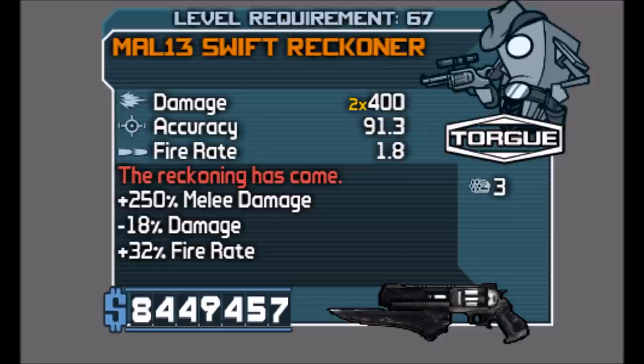The Reckoner is a Torg Revolver and the prefix for mine is M-A-L-13 Swift Reckoner — the prefix for you guys might change. As you can see there in the red text, it says 'The Reckoning has come,' meaning the Reckoner fires two bullets per shot in a fixed vertical pattern.